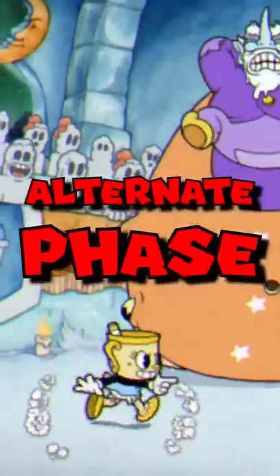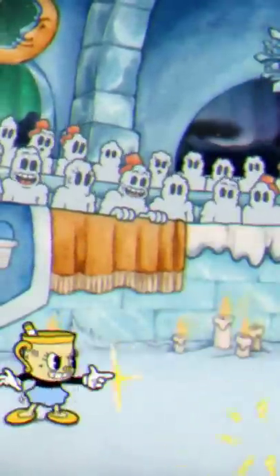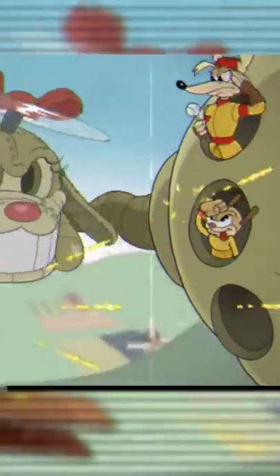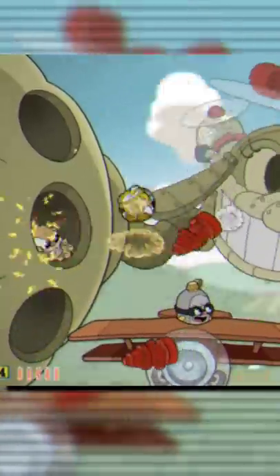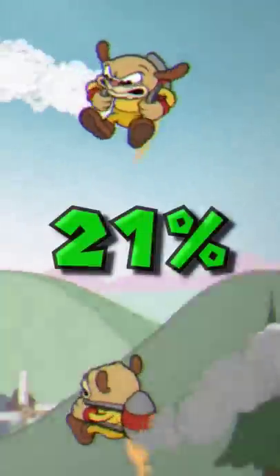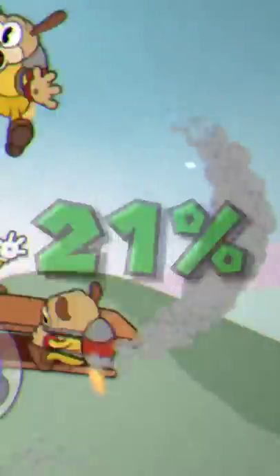There's a secret alternate phase in one of the new Cuphead DLC boss fights. I actually stumbled onto this secret phase by complete accident on my first playthrough, but since then I've learned exactly how you too can find your way to the secret phase against all the doggos here. Basically, the game is coded for each of the flying pups here to change their exhaust to a dark grey colour when they reach less than 21% of their max health.